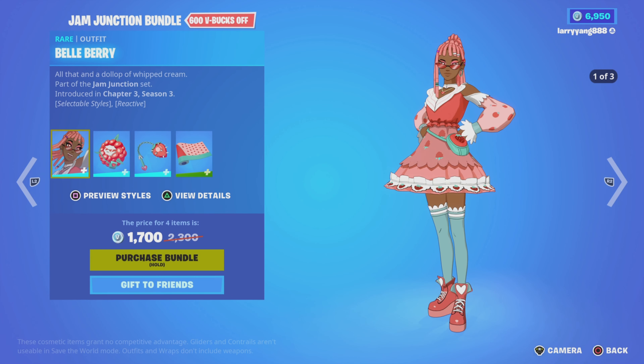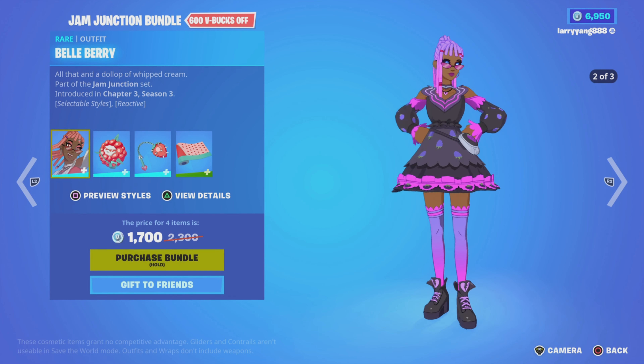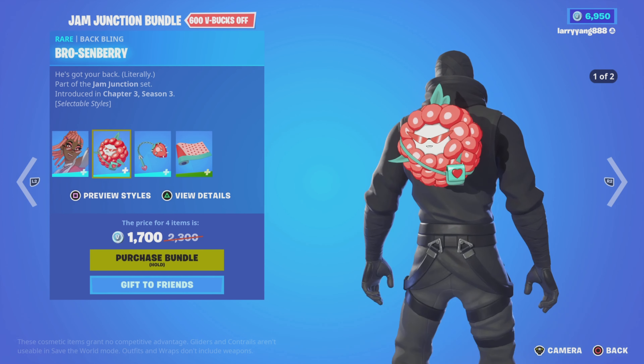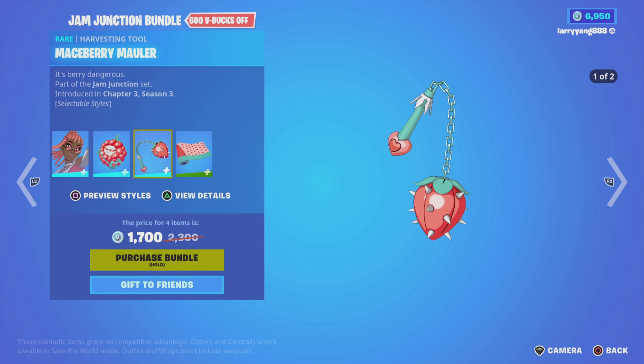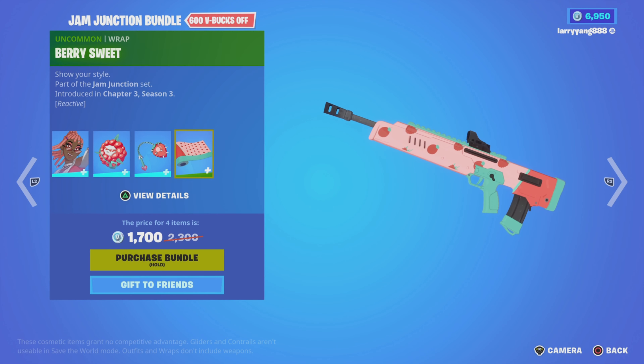Then we have the Jam Junction Bundle. 600 V-Bucks off for the bundle — four items for 1700 V-Bucks. Comes with Bella Berry, Rose Sem Berry Back Bling, Mace Berry Mahler Harvesting Tool, and the Berry Sweet Wrap.